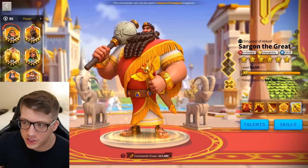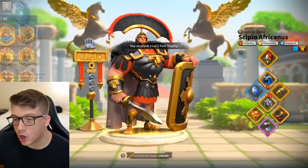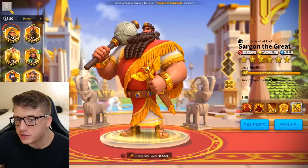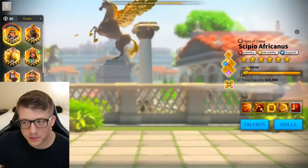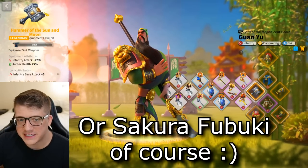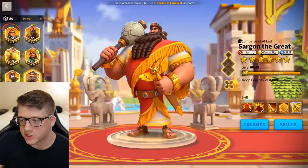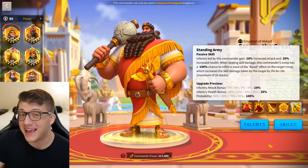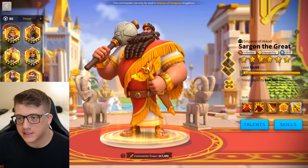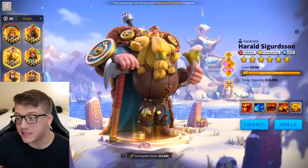Sargon already gives 20% infantry health — add Heraclias's 30% and you're at 50% bonus health, which is huge. This makes the Gatekeeper Shield less important on this army than any other infantry army. With 50 health already from two commanders, you could easily replace the Gatekeeper Shield with the Hammer of Sun and Moon and have an unbelievable amount of attack on a commander that otherwise doesn't have much. That massive health frees up the weapon slot for infantry, and that's huge.